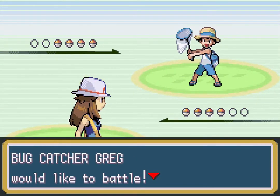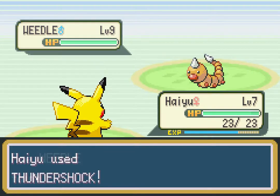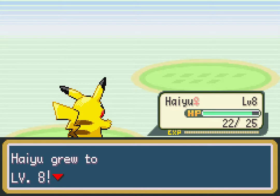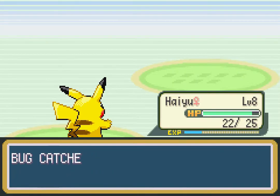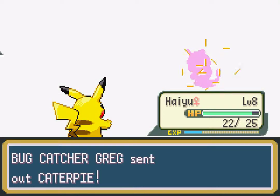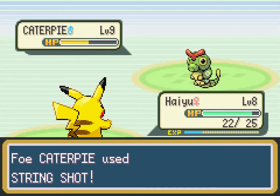Bug Catcher Greg — this child is definitely a nerd. Time for his four Weedles to ruin our day. Hey You can live through a whole battle on her own — she did it! Thunder Wave is a really good move for catching Pokemon because it only paralyzes the opponent. Unlike Thundershock where paralysis is a small percentage chance, as long as Thunder Wave hits and the Pokemon isn't immune, it's just going to paralyze them.